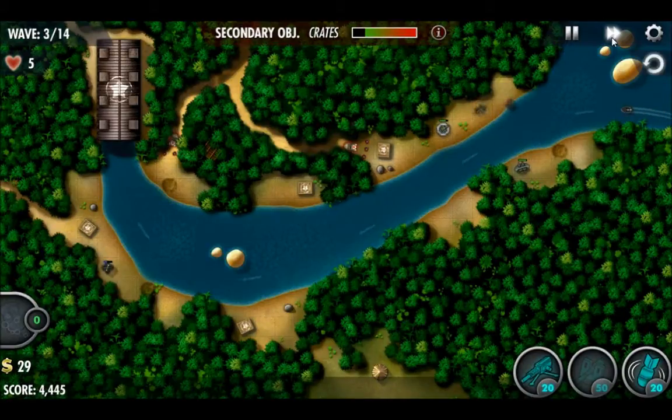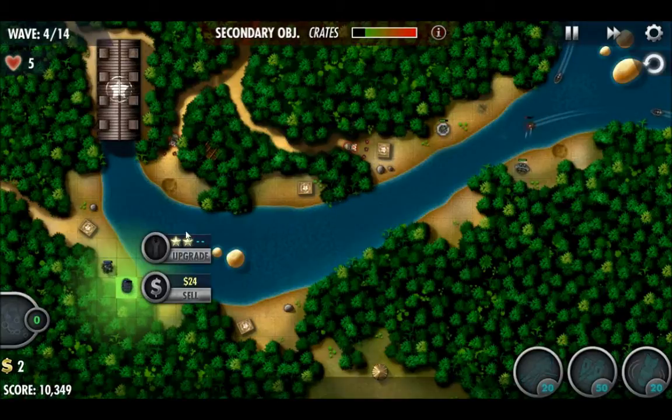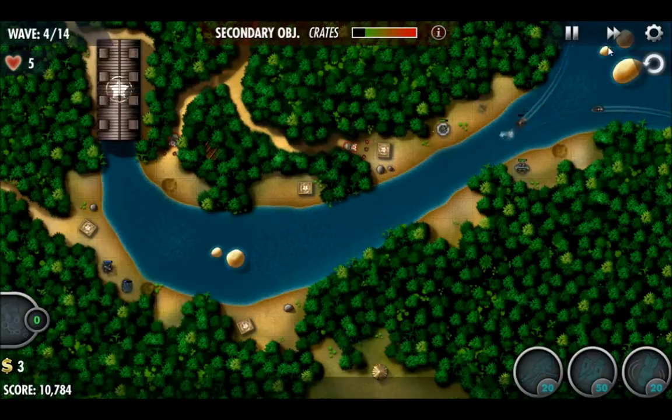As you can see, that level 3 turret isn't enough to hold back the first several waves. I'm placing a second bomb turret down. We've got some enemy forces that showed up — this is a new challenge we're going to be facing, where occasionally enemy forces that aren't headed towards your base just show up to shoot at your turrets and stuff. But we'll deal with them.